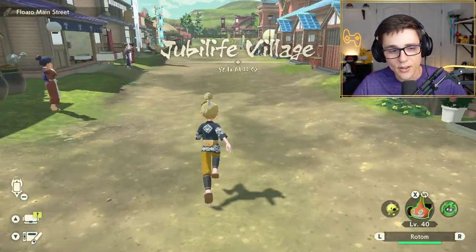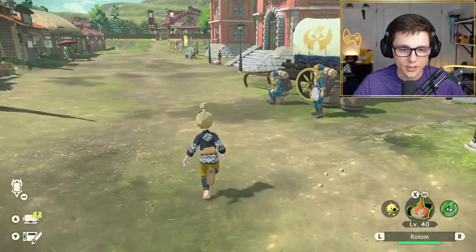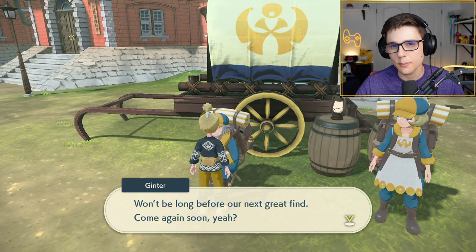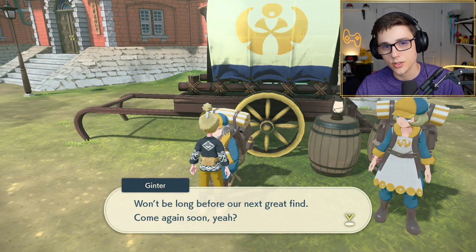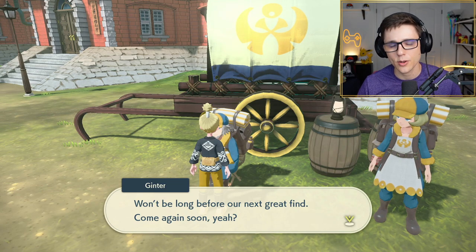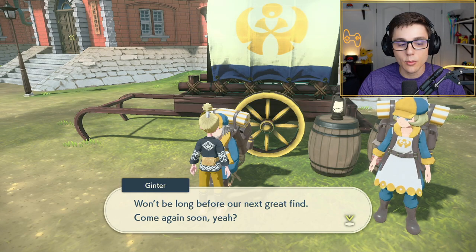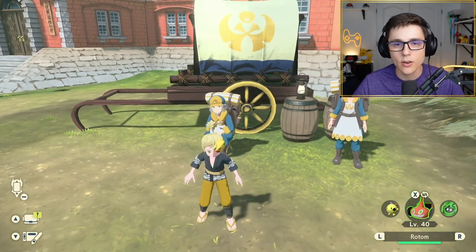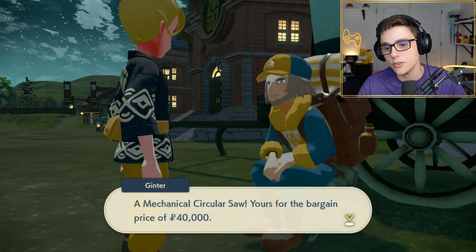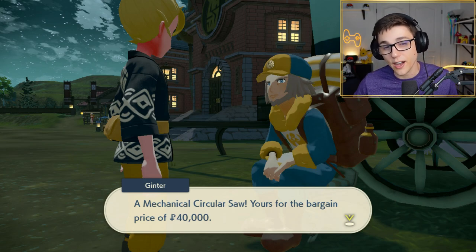The way to get the items to change Rotom's forms is by talking to this Ginkgo Guild merchant right here. He's only going to have one item every in-game day or so. If you really want to, you could manipulate your system clock — I think that would work to keep resetting his days. He doesn't really have what I need right now, but when he does, you'll notice that he's going to be selling a mechanical item. There are in total five mechanical items.